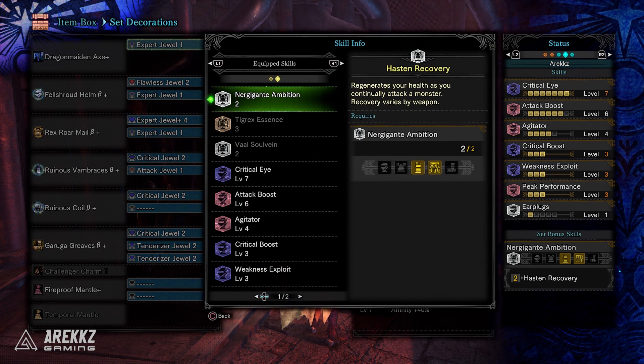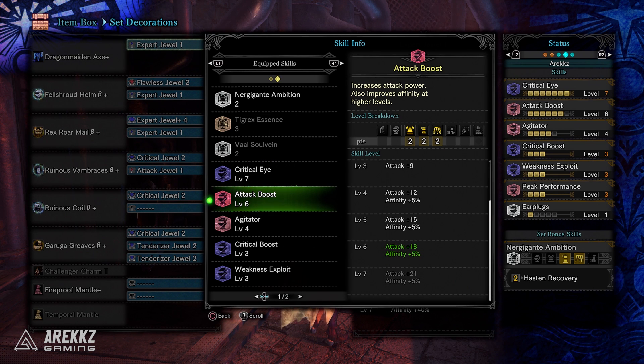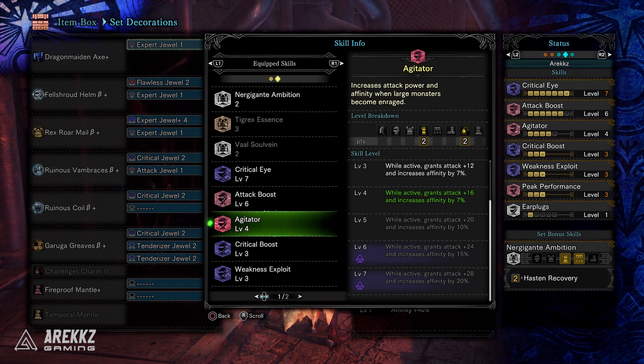You'll also have the two-piece Nergigante set bonus, which regenerates your health as you continually attack a monster — recovery varies by weapon — and that ties nicely into Peak Performance. On top of that you have Critical Eye level 7 for 40% affinity, Attack Boost level 7 for the full 21 attack and 5% affinity, and level 5 Agitator — assuming the maxed Challenger Charm — giving you an additional 20 attack and 10% affinity when active. Given that monsters are almost always enraged in Iceborne, it's very easy to have nearly 100% rage uptime, so Agitator is a lot more useful than it ever was before.